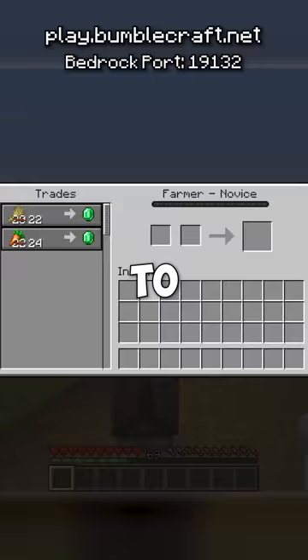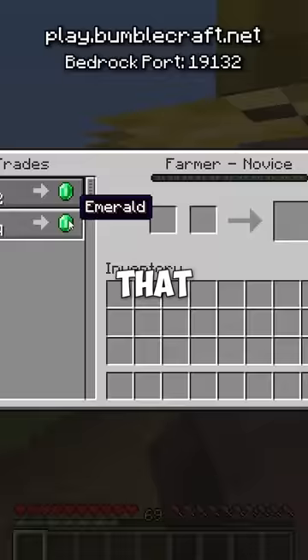Where do villagers get their emeralds from? If you go to a villager, you can see that they always have an emerald to trade. But how?